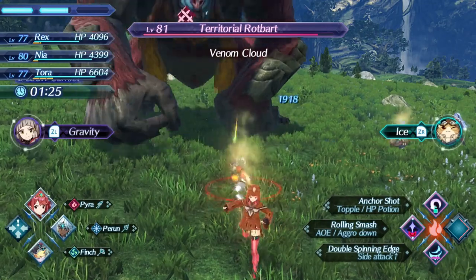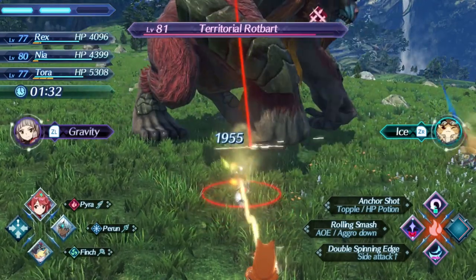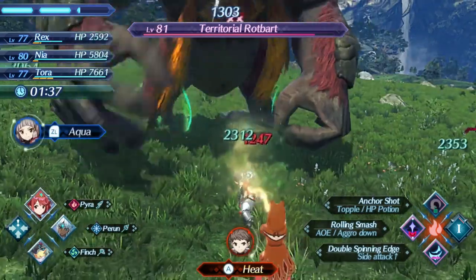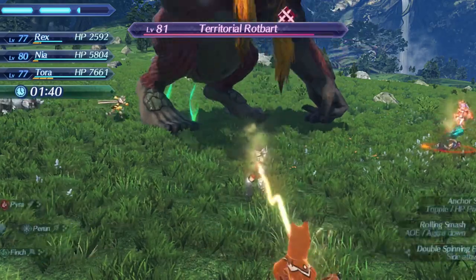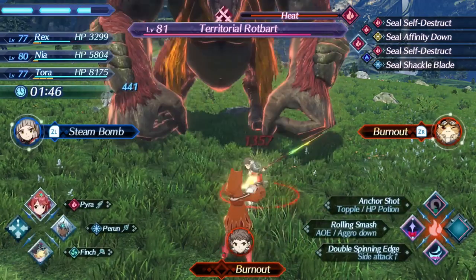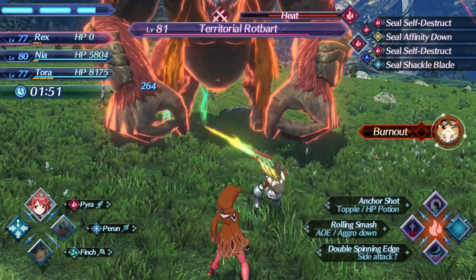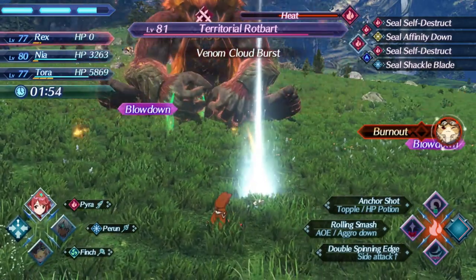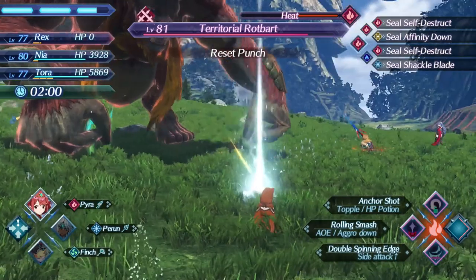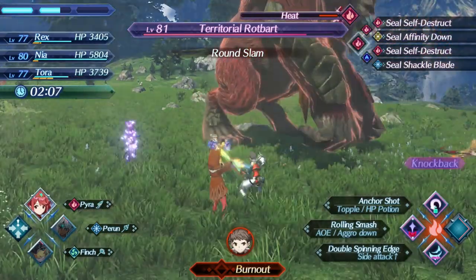Whenever you do a chain attack, it's a good idea to finish off the enemy with it, since you'll be vulnerable right after. Now let's build up a special and get started. At the end of my auto attack, I'm going to press my art — Anchor Shot — and notice I get a little blue circle. It's really important to always press an art or switch as you land an attack, because you will build up your special meter even more.